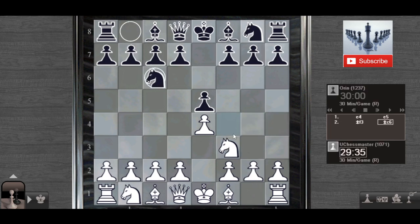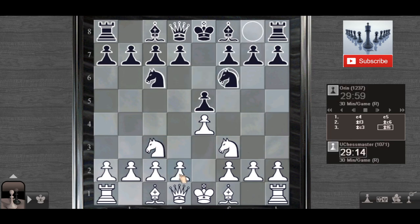Orin is one of the personalities in the Chessmaster Grandmaster Edition game. We have this Queen Knights variation and I'm going for the Four Knights defense. One of the main variations is either d4 or Bishop to b5, which is the Spanish variation of the Four Knights defense.